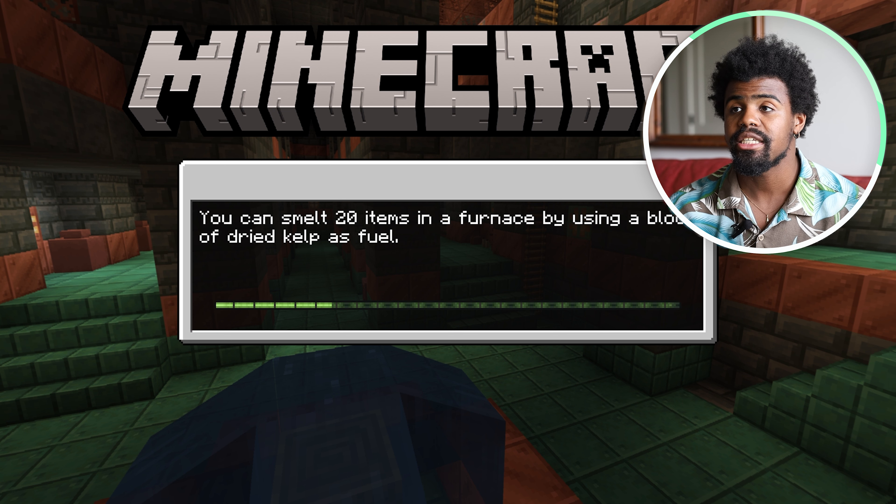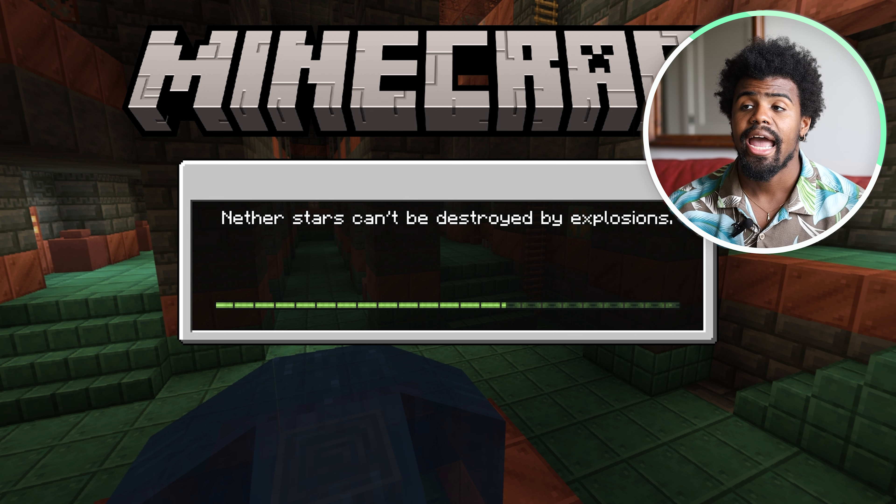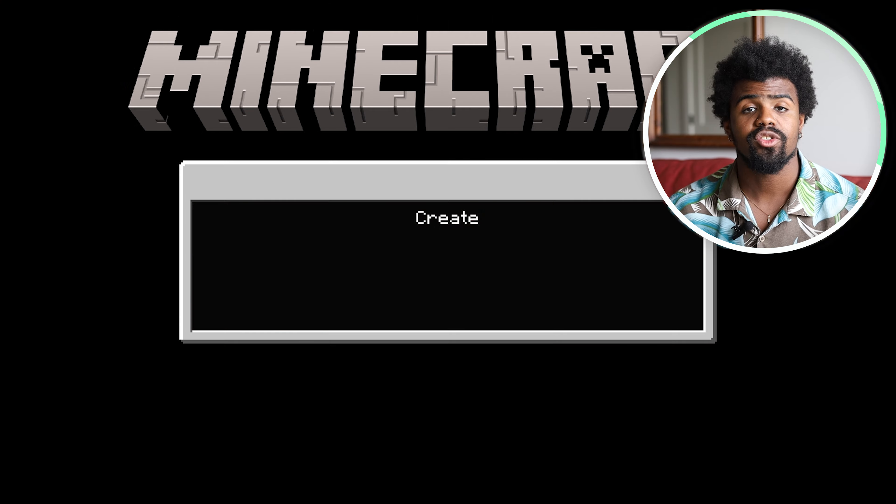In order to find the Heart of Sea in Minecraft, you're going to need to feed a dolphin some raw fish. I should have a video on the page somewhere explaining how to do this, and by doing so we'll be able to find treasure maps.